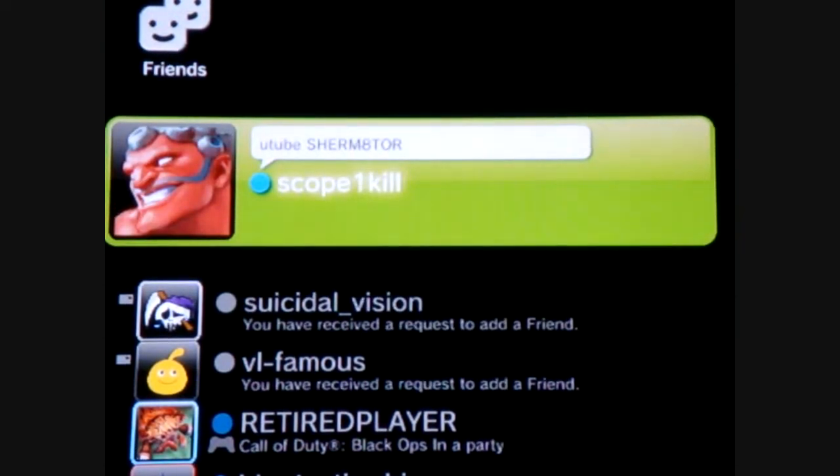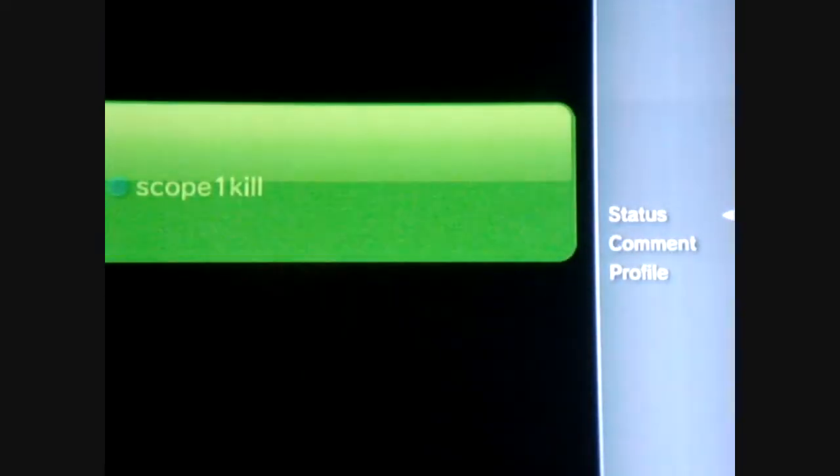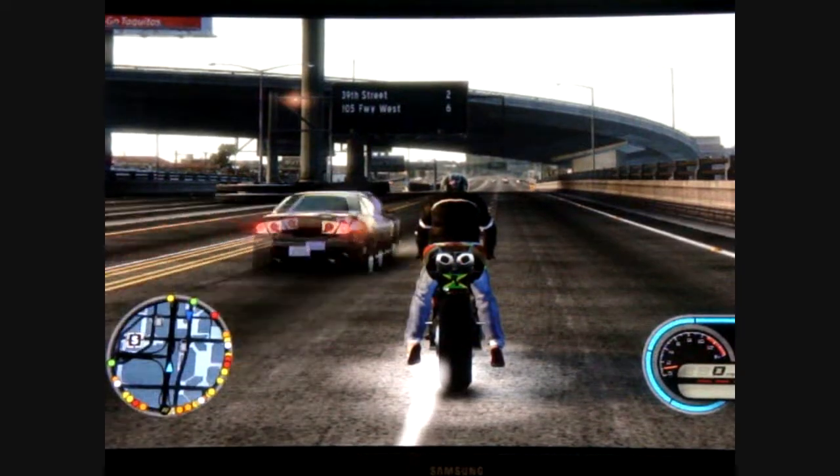Highlight your name, hit triangle, go to Status — see it says Online or Not Available. I'm going to check Not Available, so now I have a yellow dot. When you see somebody has a yellow dot that means Do Not Disturb — just in case you guys didn't know that.